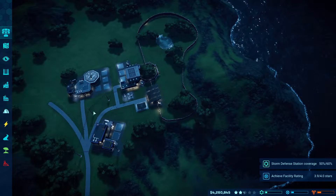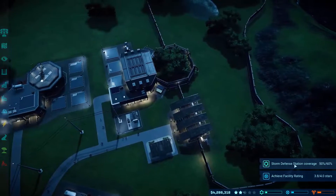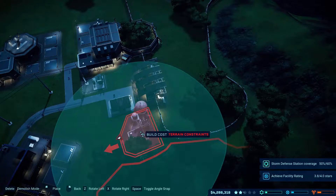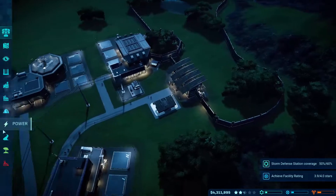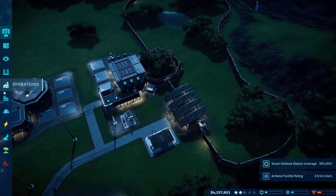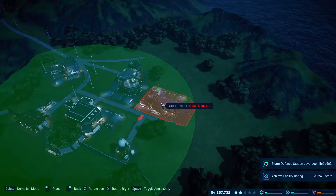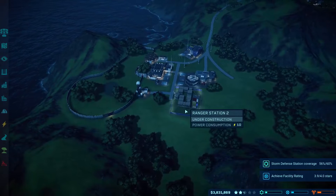I'll build in advance since we're closer to getting the carcharodontosaurus - so operations, we'll get an advanced one. Wait, that's a gate so I don't really want to build it there. We can build ourselves a ranger station here for later, because it's pretty obvious we're going to need to use the ranger station here since this is going to be our carnivores section.